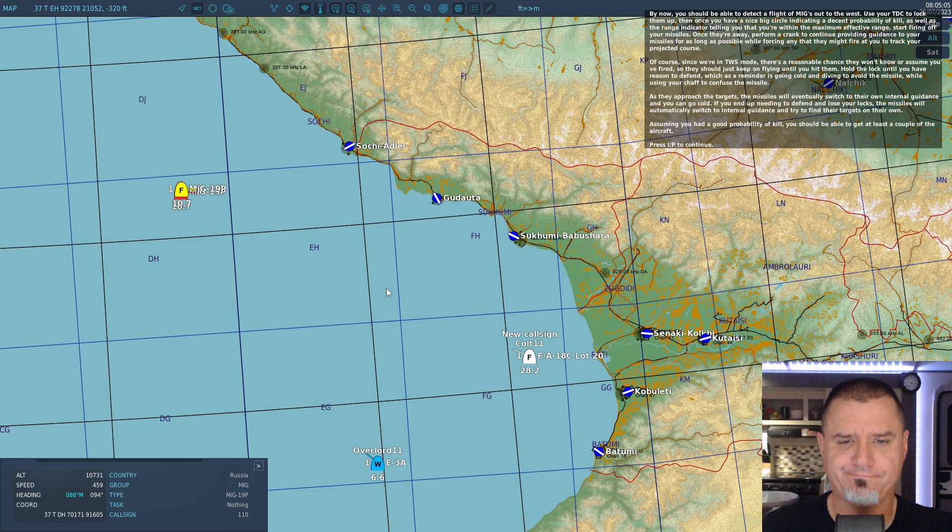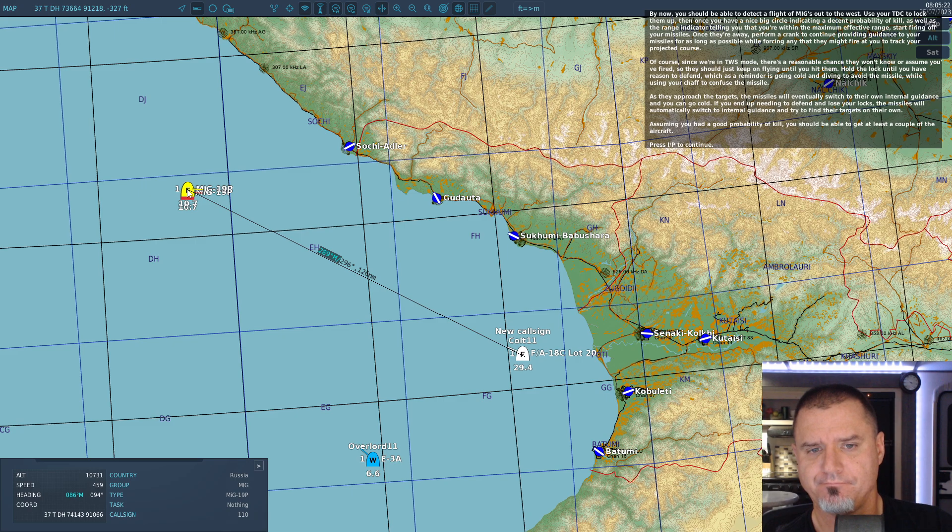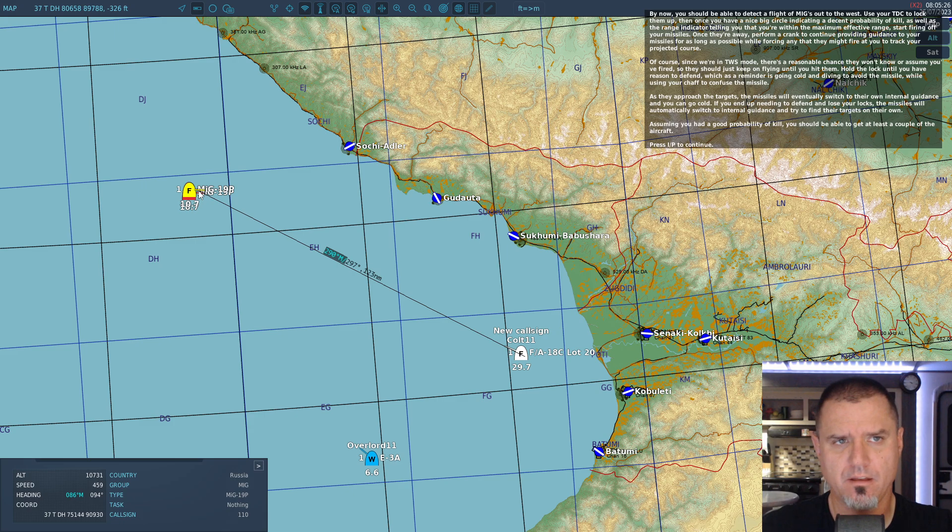How far away are they right now? They're still 100 miles away. The narration notes that since we're in TWS mode, there's a reasonable chance they won't know or assume you've fired, so they should just keep on flying until you hit them. Yeah, they're still over 100 miles away.